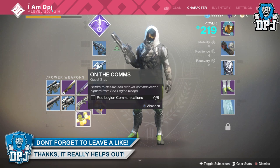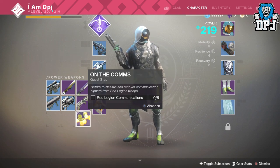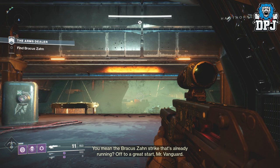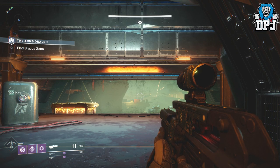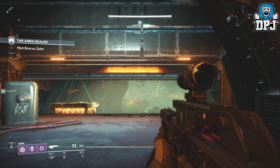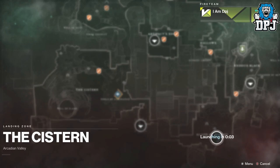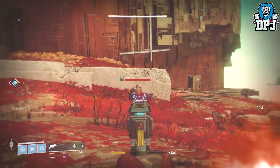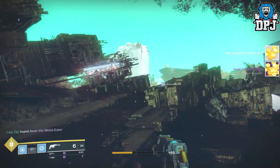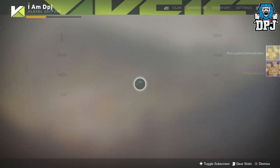So to start the quest guys, head to Nessus. I will warn you this step took me ages — literally over an hour. What you need to do is find and eliminate Cabal enemies on Nessus; at a rare chance one of these things will drop — you're looking for a Red Legion communication pop-up. All these drop at random and it took me ages to get five, which is how many you need. In my opinion the best area is the Cistern, located at the bottom left of the map on Nessus. Just patrol the area looking for Cabal enemies, and when you collect that fifth one, the next step is called 'Await the World Eater.'